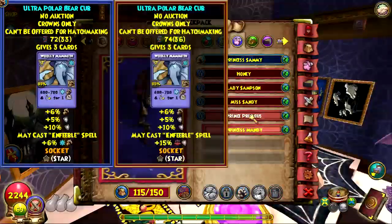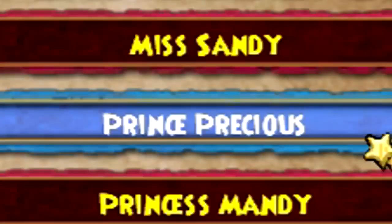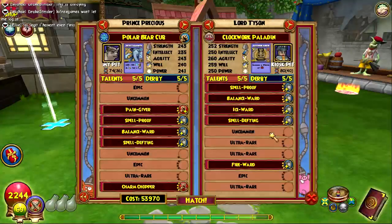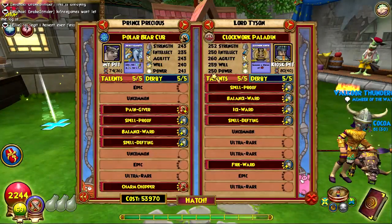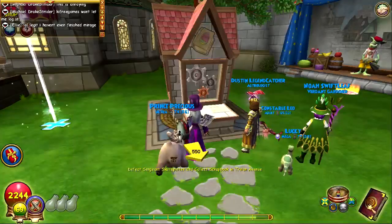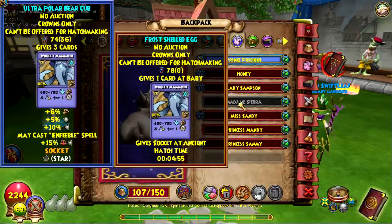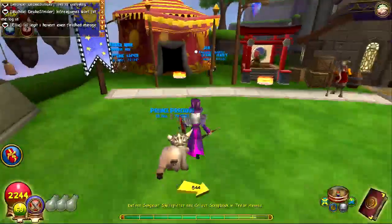So once I gathered the right pet that I can hatch this guy with — this Prince Precious — I will come back and we can discuss. All right, we finally got an idealistic pet that we want to hatch with. This is a pretty good number. All we have to do is hatch with this and see how we do. I think we might be getting our pet back. I really hope we get our pet back because I personally like my pet. Good — I got my pet back and hopefully it's a pretty good pet.